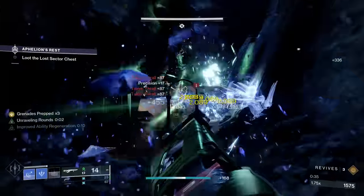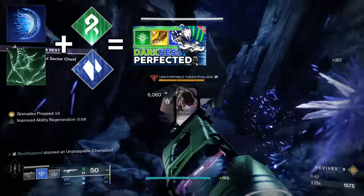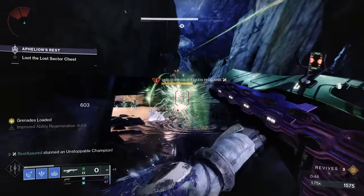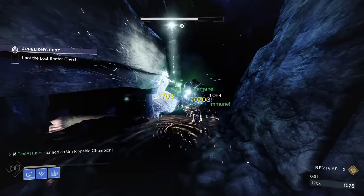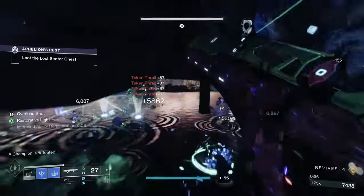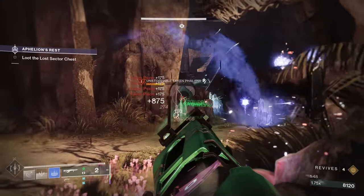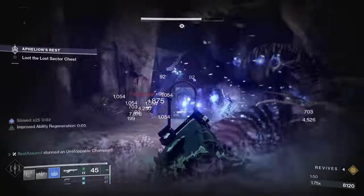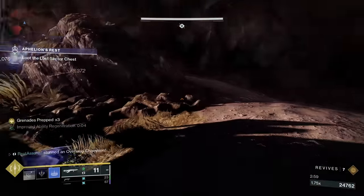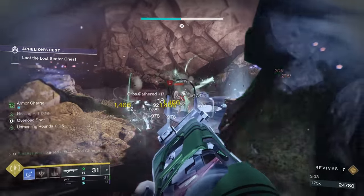A thing that's always intrigued me in Destiny is trying to take two subclass verbs from different elements and incorporate both of them into one build. Before this season, it wasn't really possible and the ones that you could do weren't that viable, but with Season of the Wish, this build is absolutely insane. This is going to be called Dark Lock or Darkness Perfected because we're going to be using Stasis and Strand verbs all at the same time. This has genuinely become one of my favorite builds in the game and it's what I'm going to be running throughout most of the season.